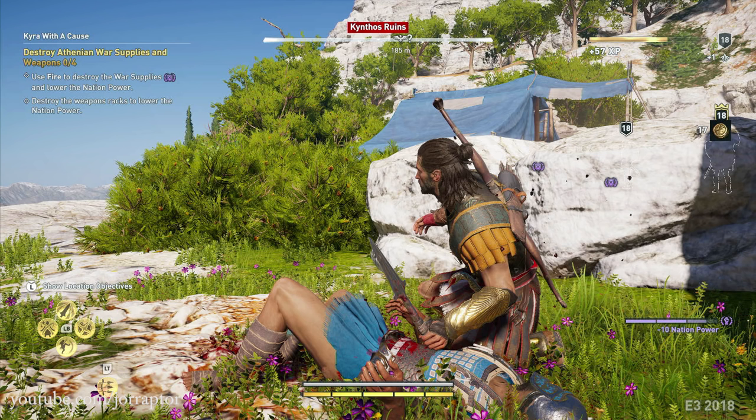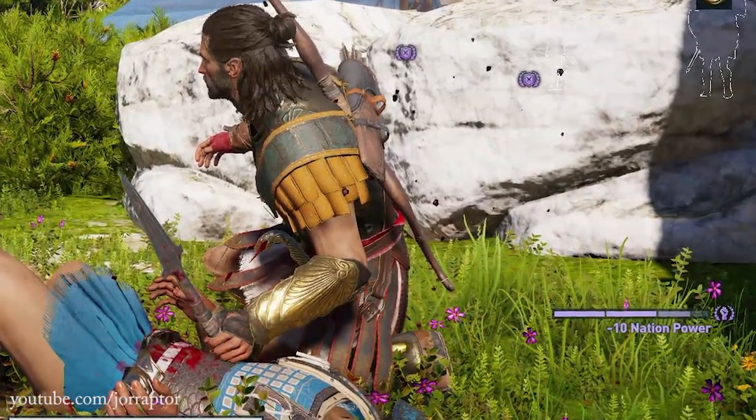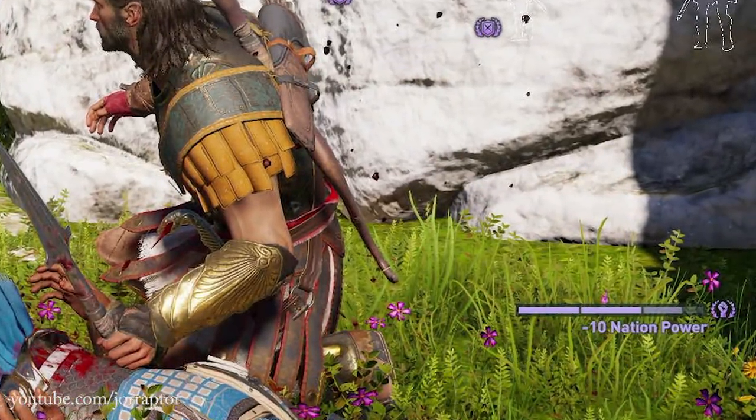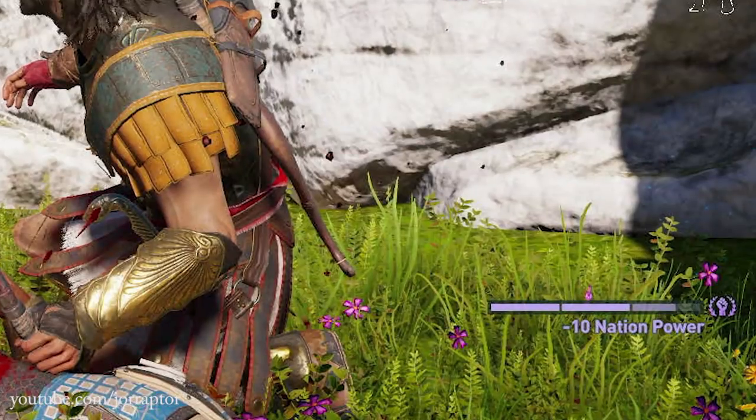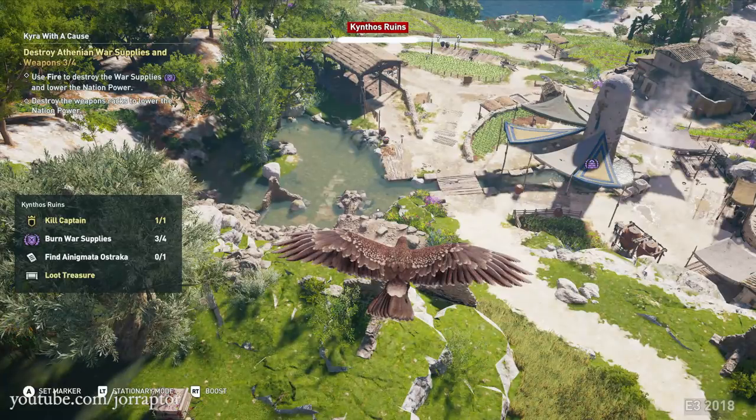Overall the game looks a lot like Origins in terms of style, UI, and graphics. We also see a 'minus 10 nation power' indicator — maybe tied to the region liberation system, so killing enemies reduces nation power. The eagle mechanic also returns; rumors suggest the eagle is now named Icarus instead of Senu, though it looks almost the same. It seems we can scout areas again with the eagle.